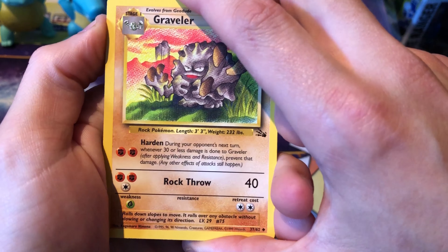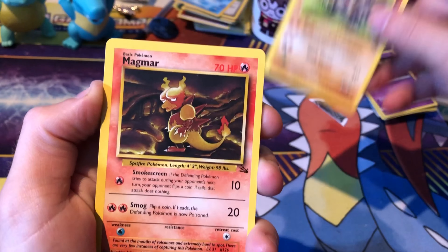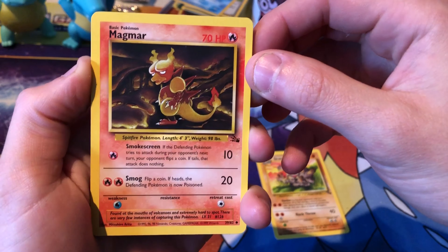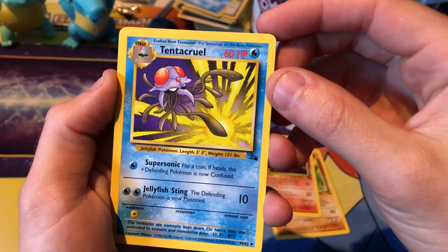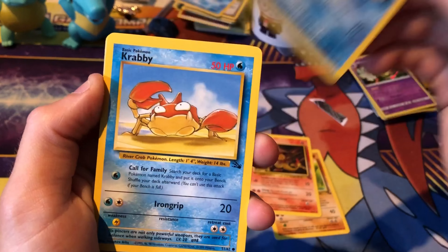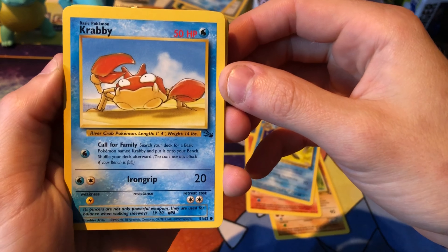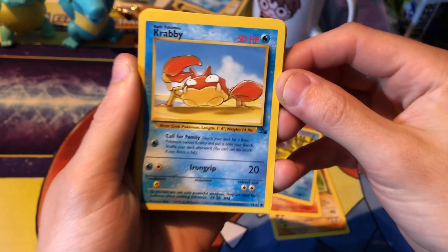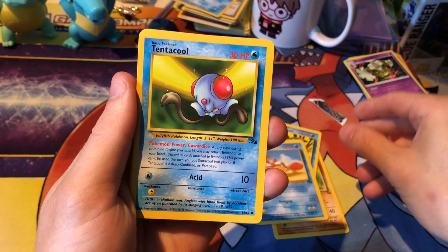We start with Graveler. I don't think I've opened one of these packs actually - pretty cool artwork. Magmar with Smog: flip a coin, if heads the defending Pokemon is now poisoned. Tentacool - that's sweet. Super Sonic, Crabby. Crabby with a long grip for a really measly 20 damage - what's the point in that? Tentacool.